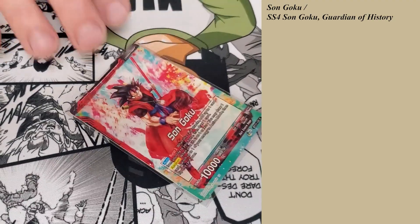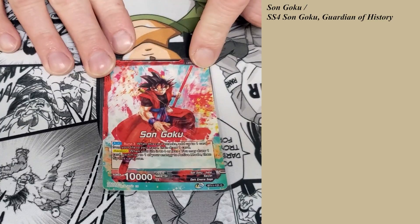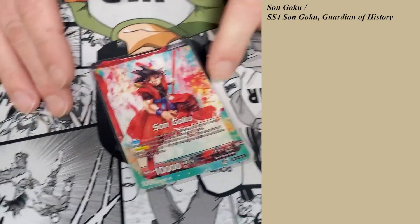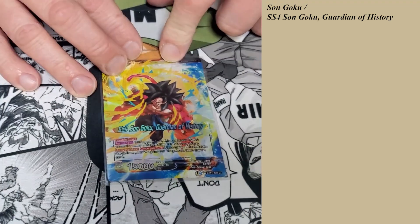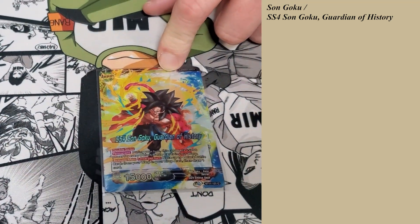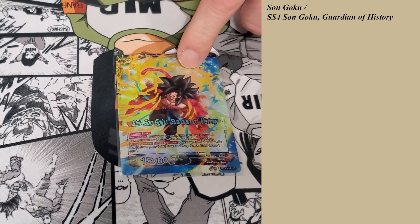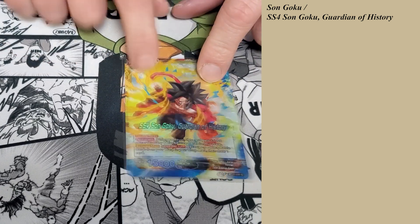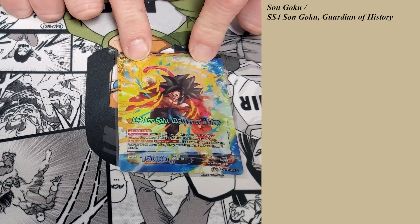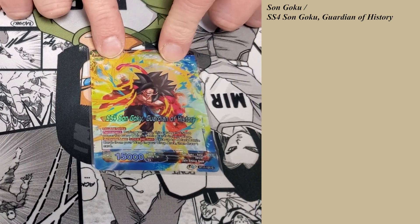Alright, Zeno Goku — Burst 3 on the front, take a life, draw a card. Good stuff, self-awakening. Front side automatically got Double Strike, and you get plus 5k for every 8 in your warp.